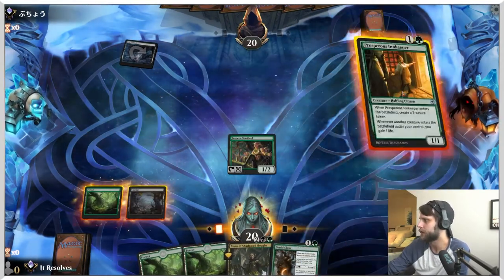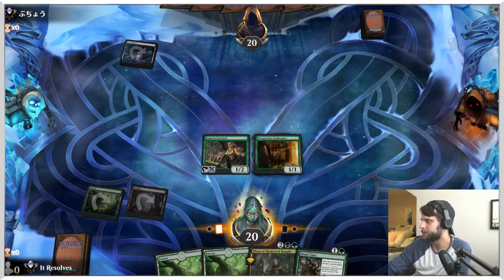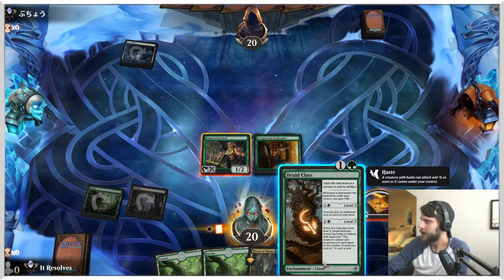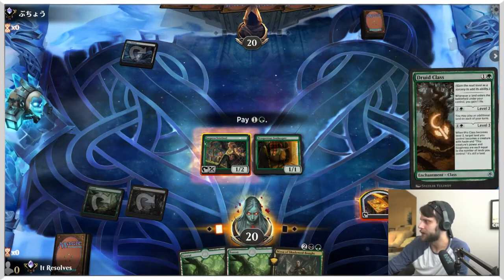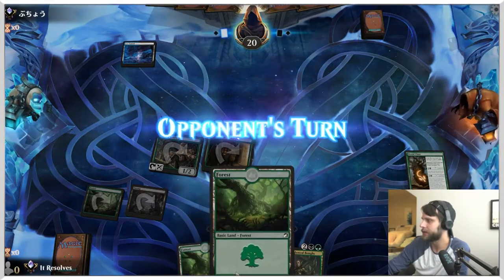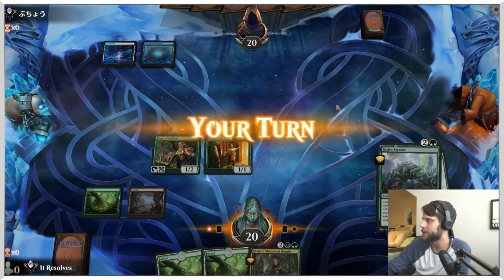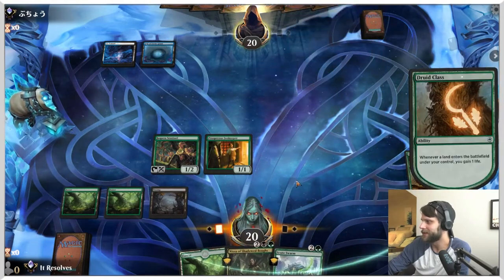Oh, and even better — perfect, let's do this. This just kind of helps ramp us a little bit. We can just go ahead and throw the Druid Class out there. The reason being, this allows us next turn to drop a land and still play the Nissa. But we could also just level this up if we want and maybe do some damage that way. There's a Scoot Swarm — that's pretty good. Let's drop that.